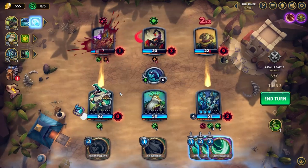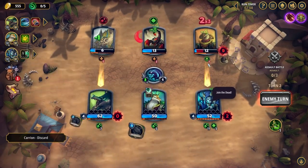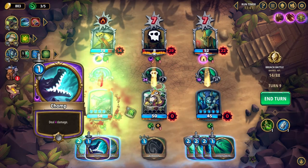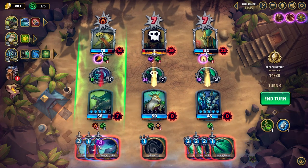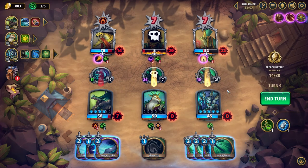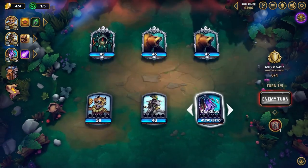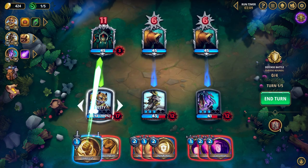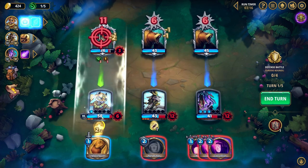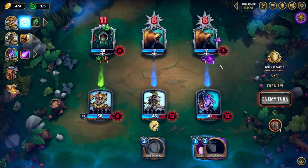Unlike other tactical deck builders like Gordian Quest, the playing field in Arcanium is much more limited. Each character is put in one of three lanes. Positioning becomes important because most cards are limited in where they can target — melee cards can only attack enemies in that specific lane, while ranged attack cards can also target adjacent lanes. Positioning also matters for taking damage, and I often shuffled my characters around to allow my tank to absorb stronger attacks. Moving characters usually costs an action point, but some cards allow movement combined with other effects, like dash attacks. Overall, this tactical element was nice and fun to experiment with, but I probably wouldn't call Arcanium a true tactical game.